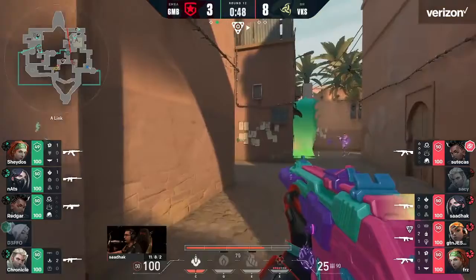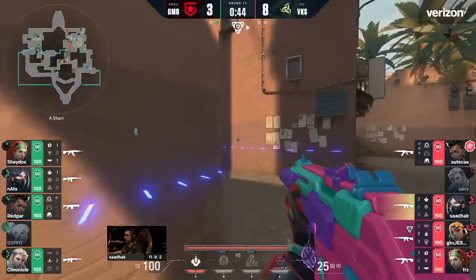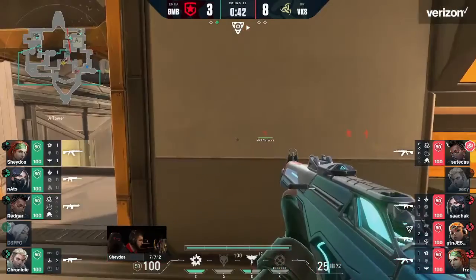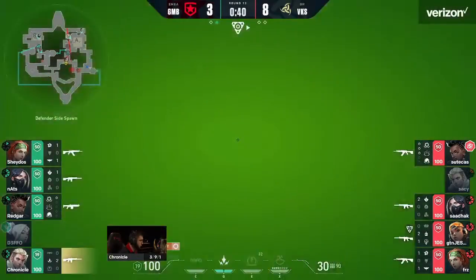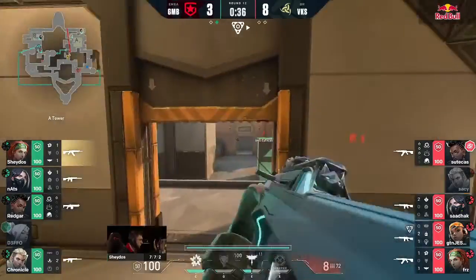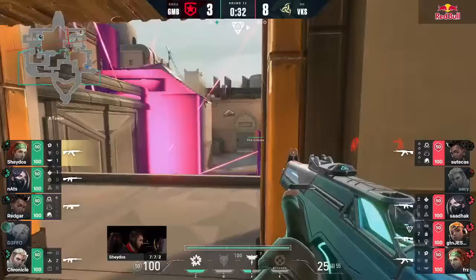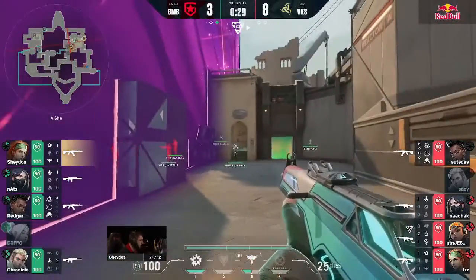You just saw Sadoc drop the poison orb down short. The setup is intended to allow you to creep your way up short without having to give off very much at all. The combination of the wall and the orb gives you just enough cover to make your way forward undetected. That's exactly what they're doing now. They have the Cosmic Divide coming out as well to split the site.